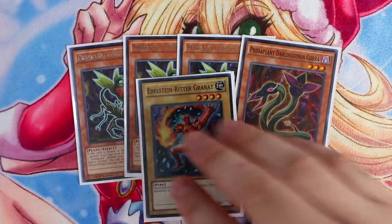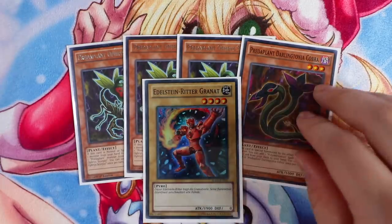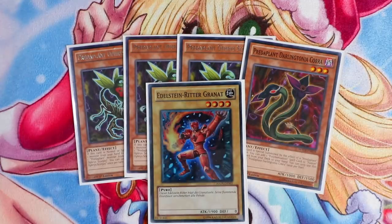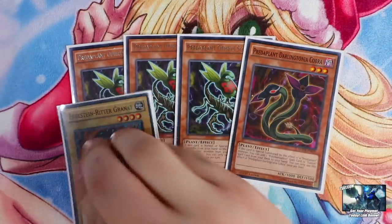The one Garnet - there are only two bricks you can draw in this deck: the Cobra and the Garnet. If you draw the Cobra, that's okay, but if you draw the Garnet it pretty much sucks. This is probably the worst card to draw in this deck. The Performer Power engine - Damage Juggler, Trick Clown, and Hat Tricker - is the whole package to get you access to a Curious.